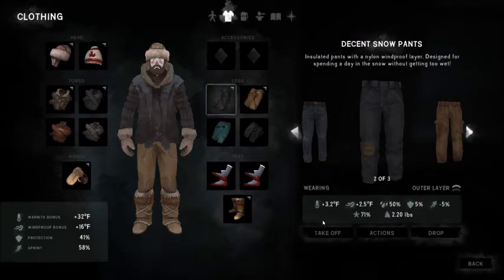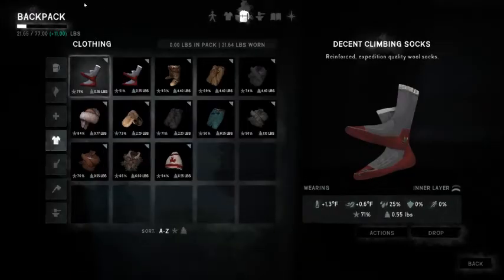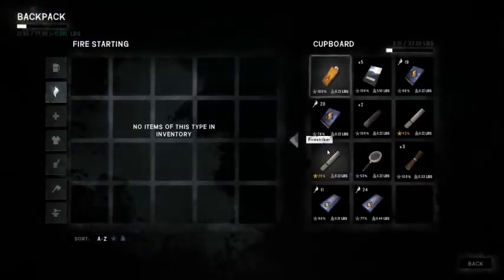Most of the time, that means you will have a 32 degree warmth bonus as well as a 41% armor value. Once we put away the clothes we are no longer wearing, we find we are at 22 pounds — I'm at 77 pounds because of the well-fed bonus, or 66 pounds with no buffs or bag. But still, that's only 22 pounds for good solid warmth.